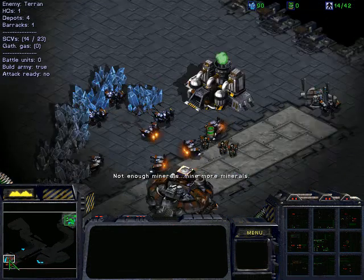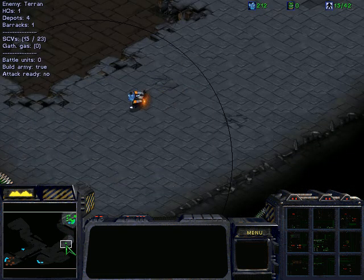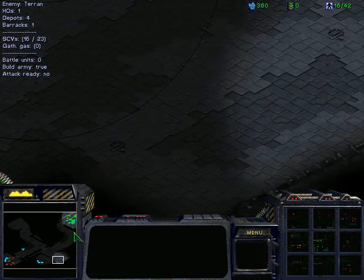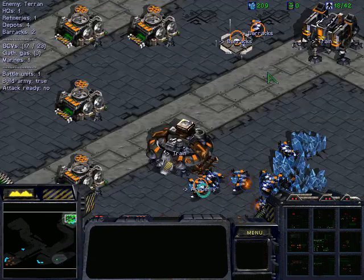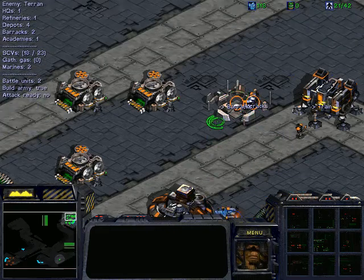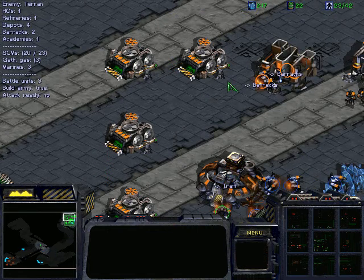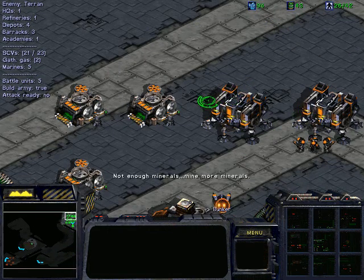We have discovered the enemy base with one of our SCVs who is acting as a map explorer, going from base to base. Meanwhile the command center is building SCVs, refineries, an academy, supply depots, and up to four or even five barracks.